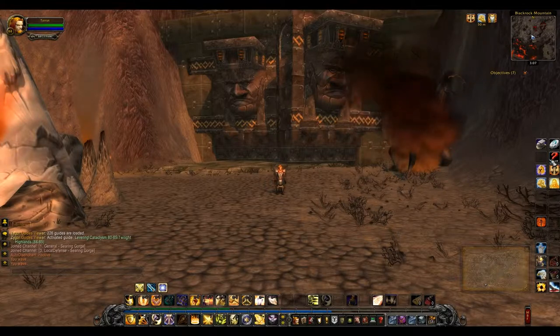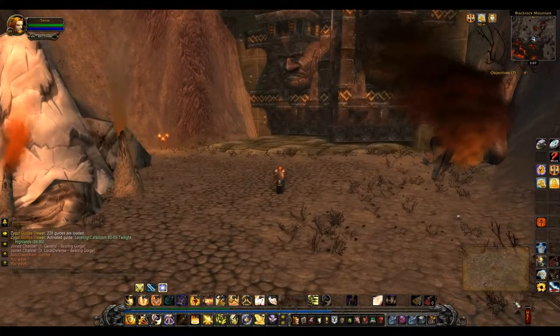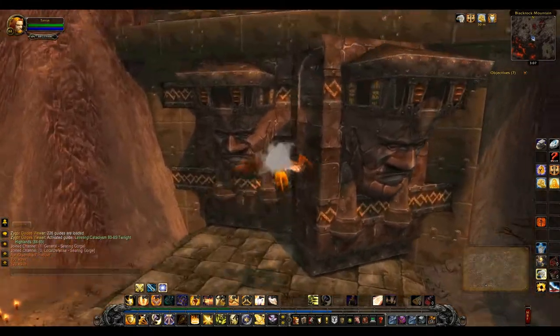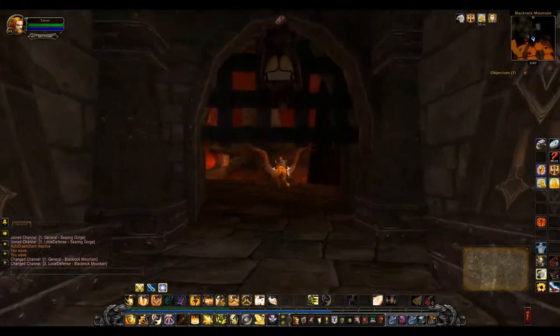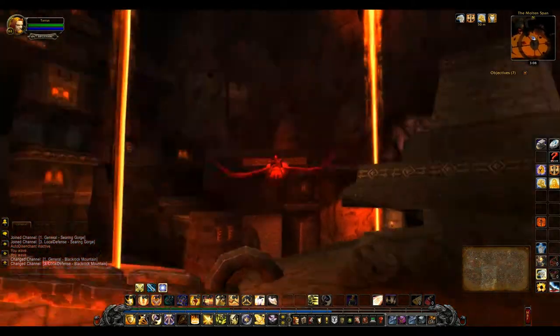We're going to be starting off in Searing Gorge at the Blackrock Mountain. I'm just going to mount up and show you how to get to the entrance. You'll go through these big doors all the way around the tunnel. When it opens up, you'll fly to the center — that's where the Summoning Stone is — and then head west.